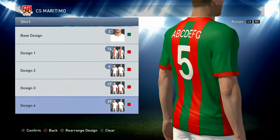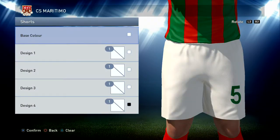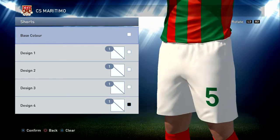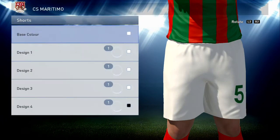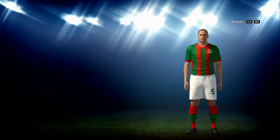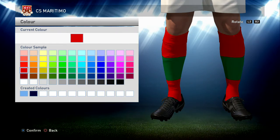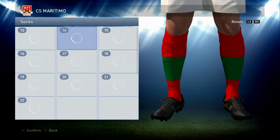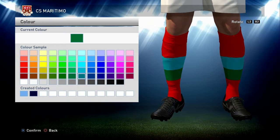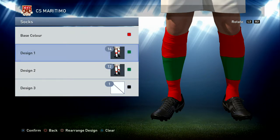The numbers on the back and the player name and squad number are in white. The emblem is left on as well. Shorts are just plain white with a green squad number — and that's the whitest white, all the way over on the left. Socks are bright red base — that same red — and then green numbers 14 and 12. The green is six over from the left and two up from the bottom.